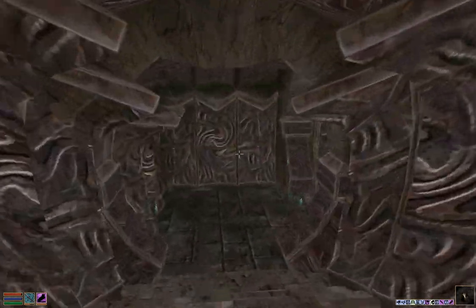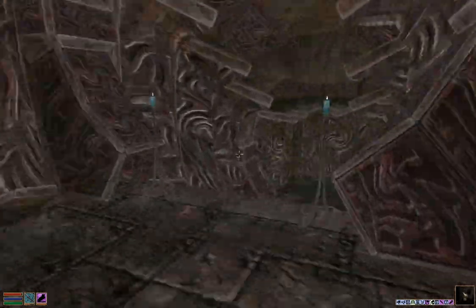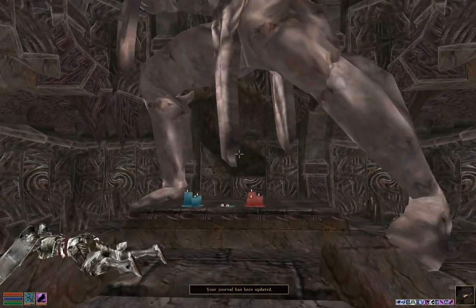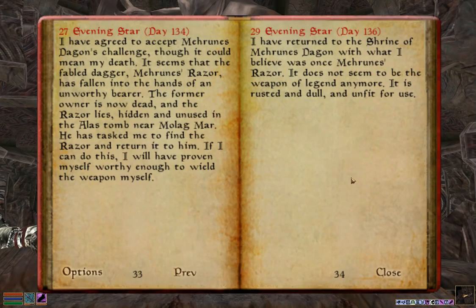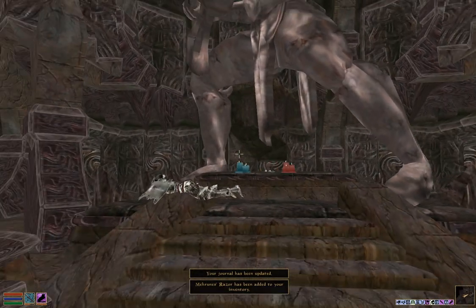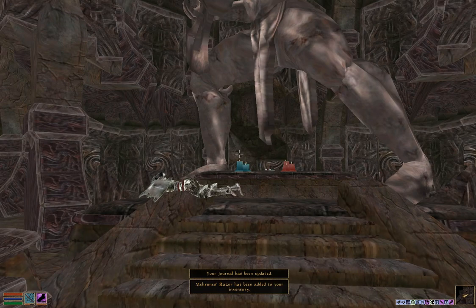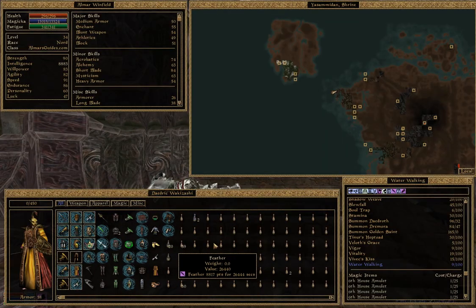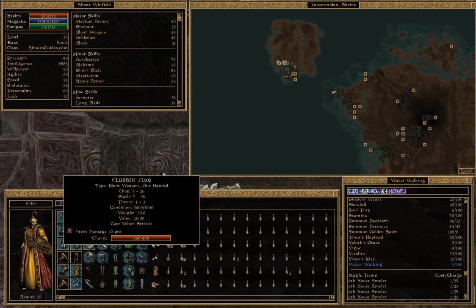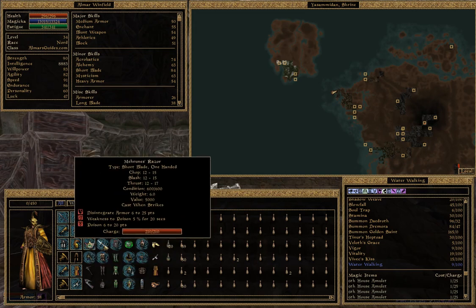Finally we crawl our way back into the shrine, interact with the statue, and we're done the quest — we get Mirrun's Razor. He turns the rusty dagger into the razor. All you have to do is interact with the statue and he gives you the weapon. Let me find the item in my inventory — right there, Mirrun's Razor. It's as simple as that.